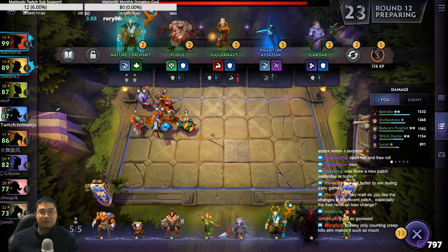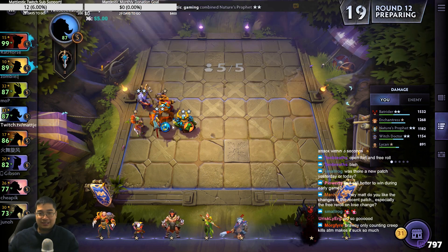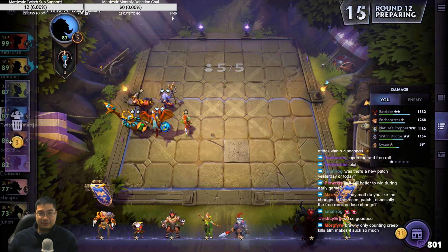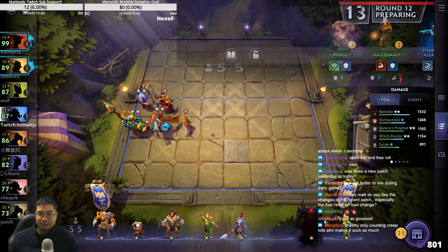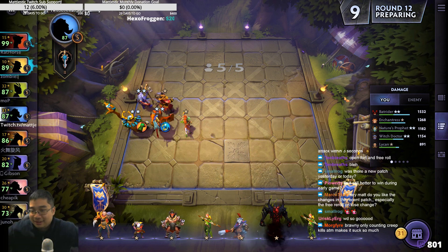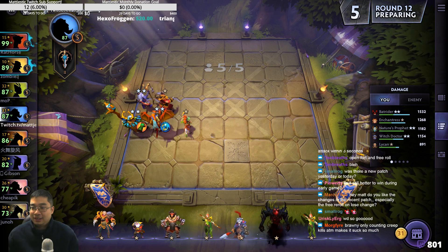I think too good. That's a decent one — really, really decent one. I need to be rolling soon. Once we get there, we'll make it. Rani only counts creep kills at the moment — it sucks so much. It doesn't count unit kills. So what have they done? That's terrible.